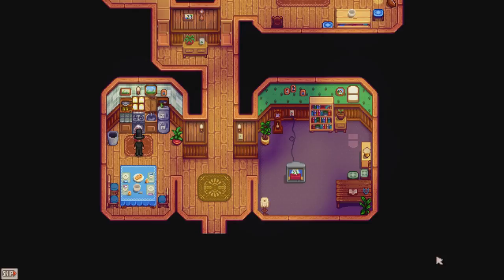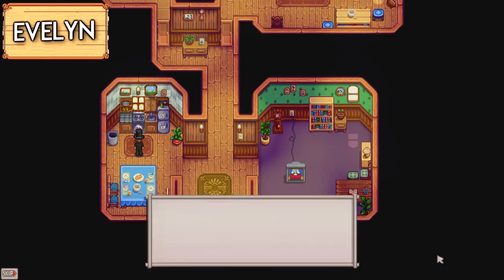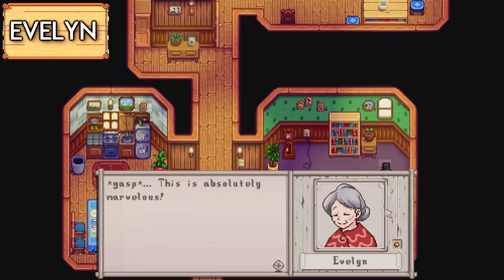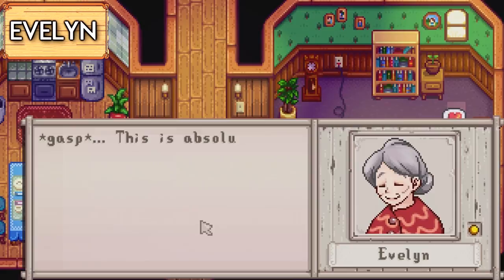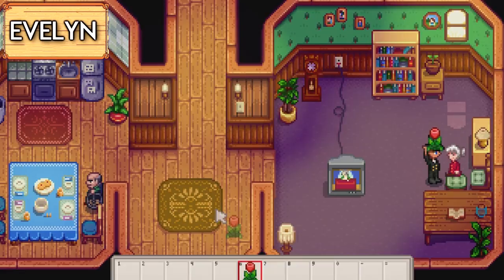The next villager is the old lady who is in charge of the town's flowers, the lovely Evelyn. Her favourite loved gifts are beets, chocolate cake, diamonds, fairy rose, stuffing, and tulips.